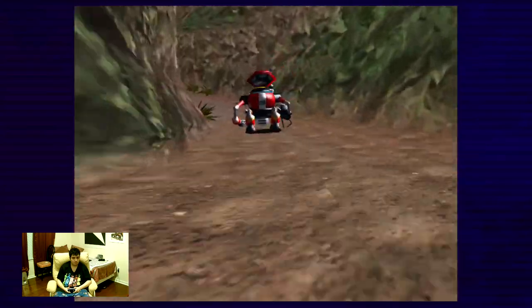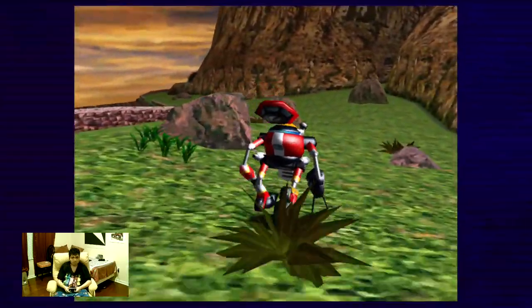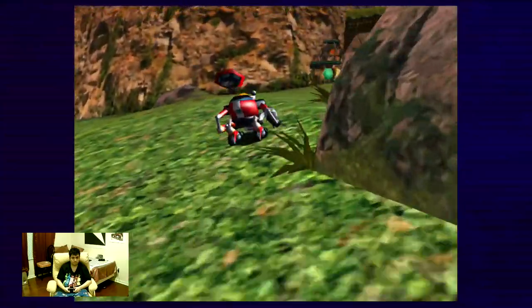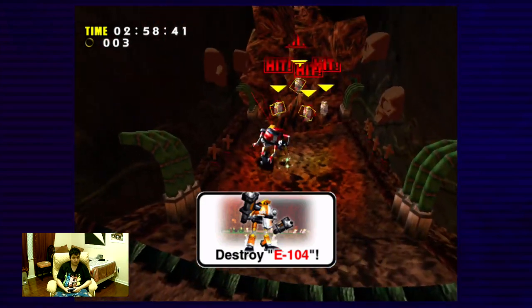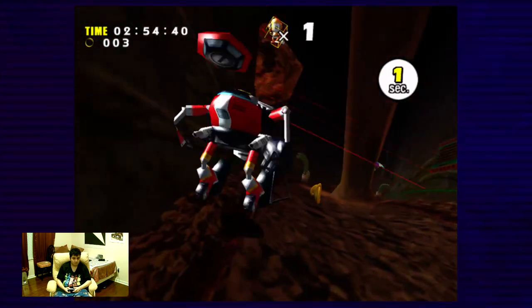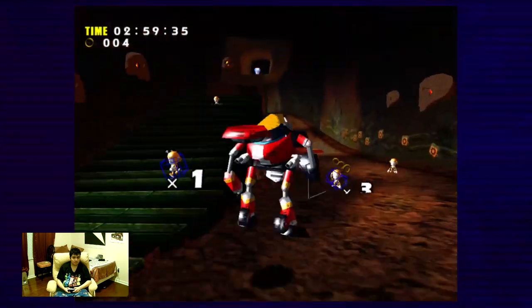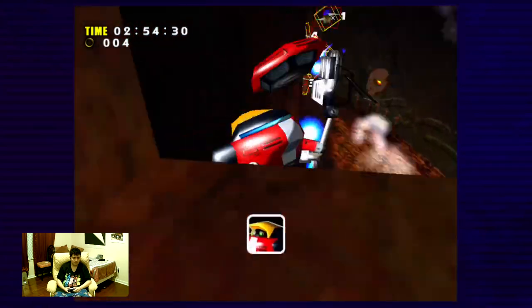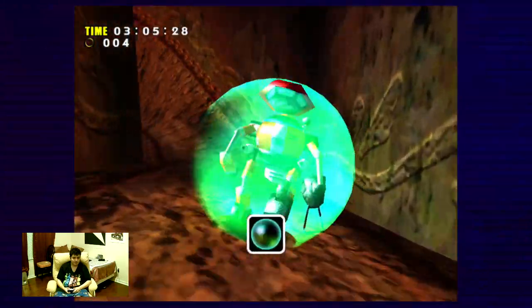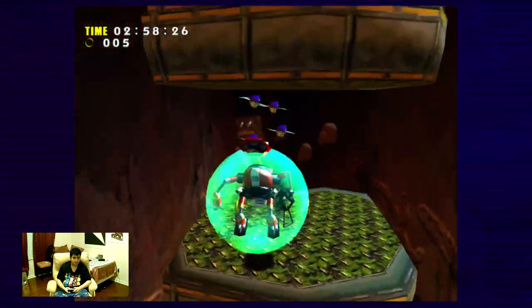How could E-103 Beta become a parrot Flicky? He was one of the Flickys. Now we gotta destroy the monkey in the cage so that we can enter Red Mountain. It's time to destroy E-104 Epsilon — by rescuing them, I mean destroying them and releasing the Flickys. Now we got the shield. This is a cracked floor which is gonna make you drop into the lava.